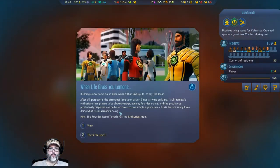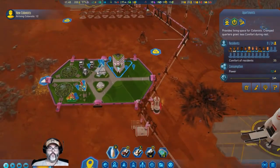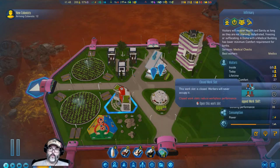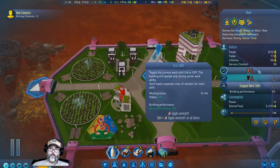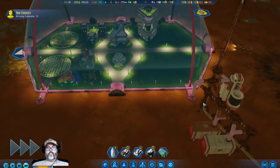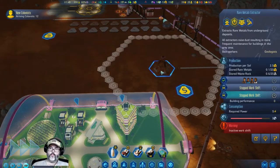Building a new home on an alien world — that takes guts, to say the least. That's the spirit! That's open now — this is open, that's open. Let's go ahead and open that. We've got — that's full. We've got two vacant work slots. Are you full as well? Resources are low.